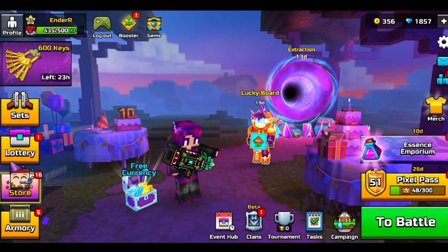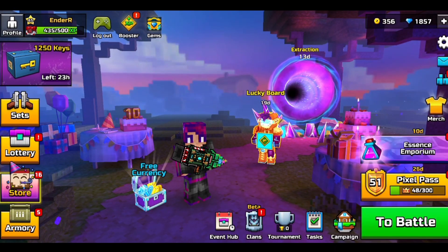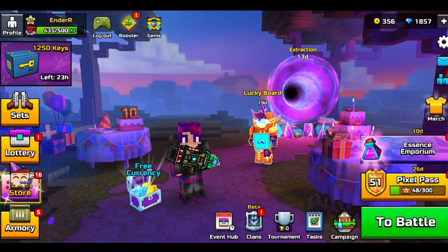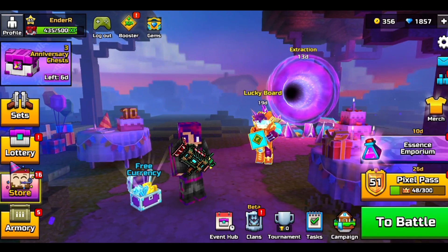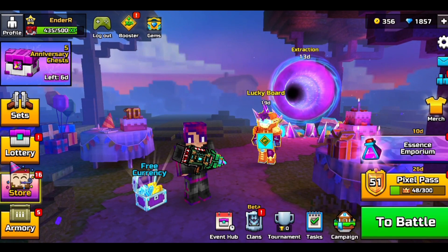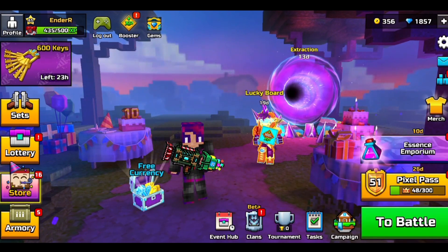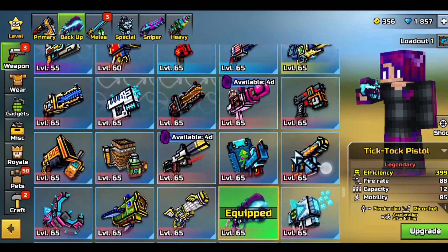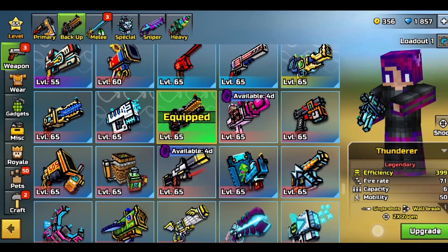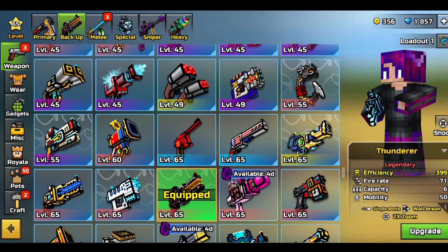3-cat spam is a very popular playstyle in Pixel 3D and it has grown a lot over time. There was a point in Pixel 3D history where 3-cat spam was just way too powerful — a lot of people used it and it was impossible to destroy most of the time. The playstyle had to be nerfed, which is why they introduced the delay mechanics. Those who continued with 3-cat spam found other ways, using weapons like the Thunder or Exterminator combined with something else.